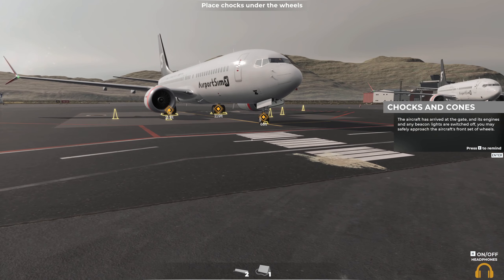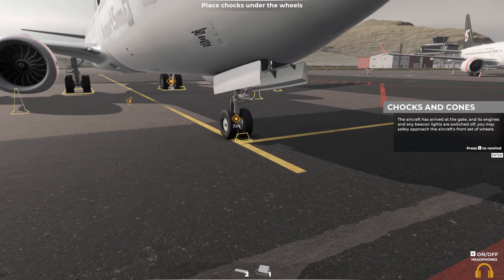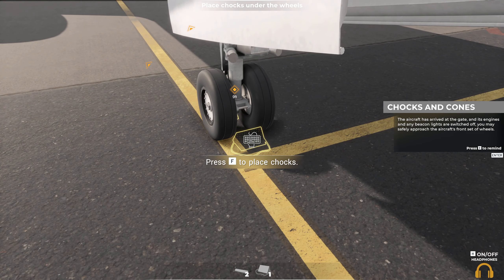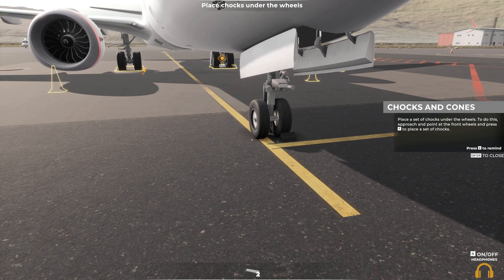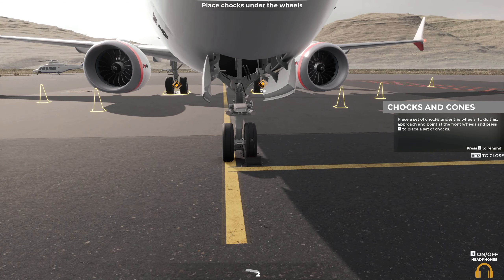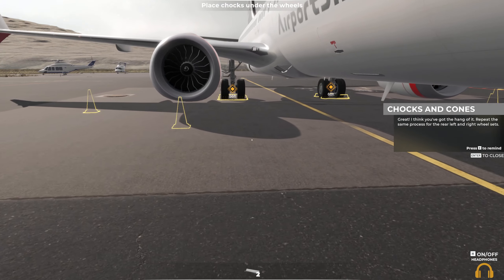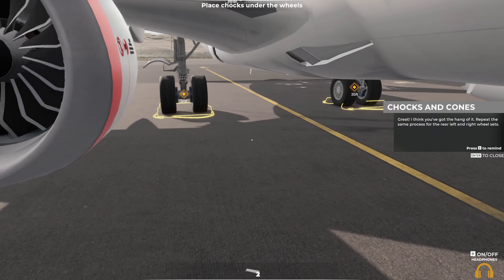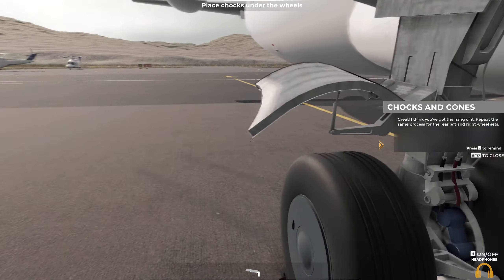The aircraft has arrived at the gate and its engines and all beacon lights are switched off. You may safely approach the aircraft's front set of wheels. Place a set of chocks under the wheels — to do this approach and point at the front wheels and press the displayed button to place a set of chocks. Yeah, that was fairly straightforward. Repeat the same process for the rear left and right wheel sets.